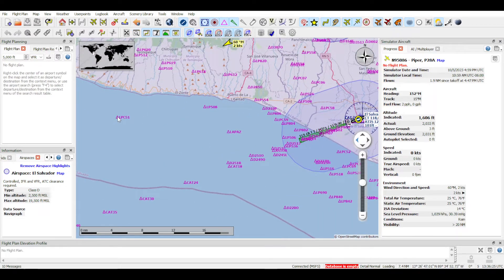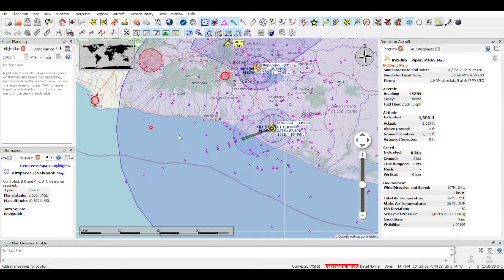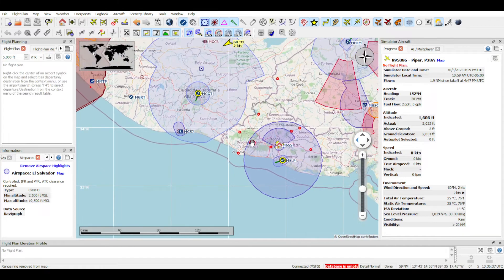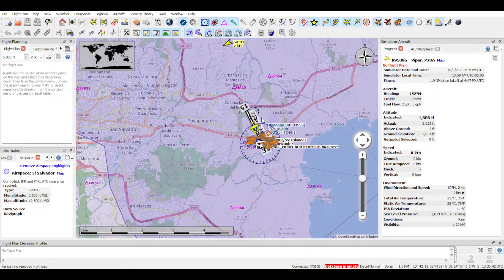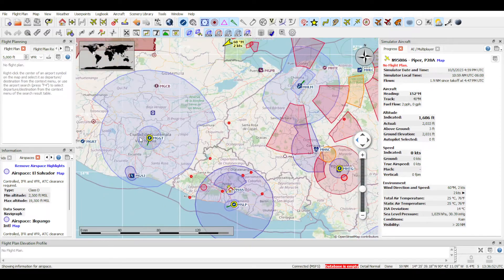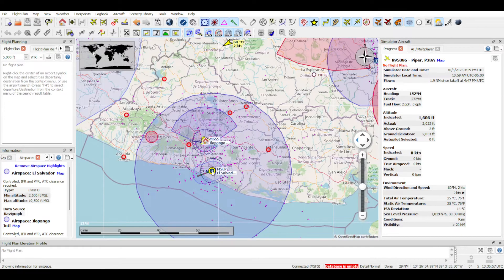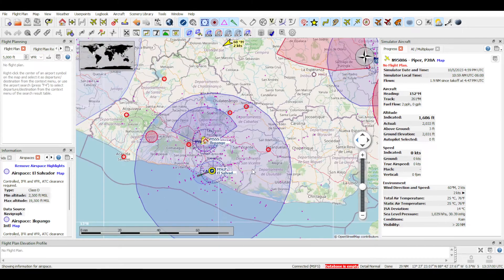You can click on any of these waypoints and add a range or whatever you want. You can select add-on airports — I've downloaded Ilopongo, Mike Triple Sierra, La Aurora, Comalapa, and Tom Quentin as add-ons. I also have JFK and La Guardia. You can turn off all the airspaces if you want.